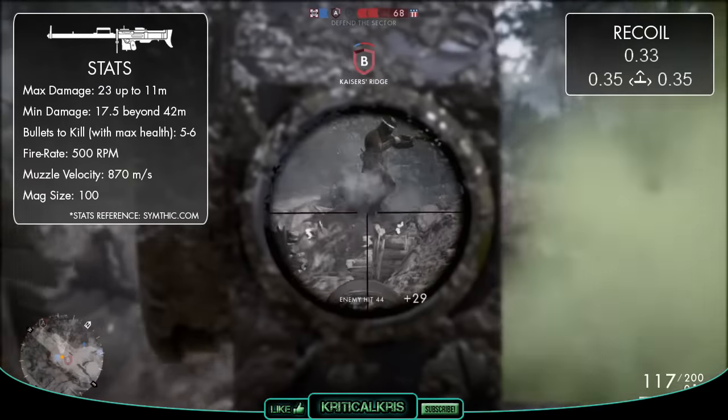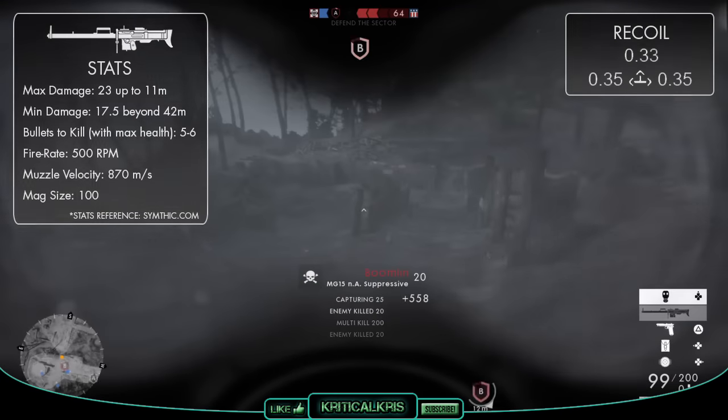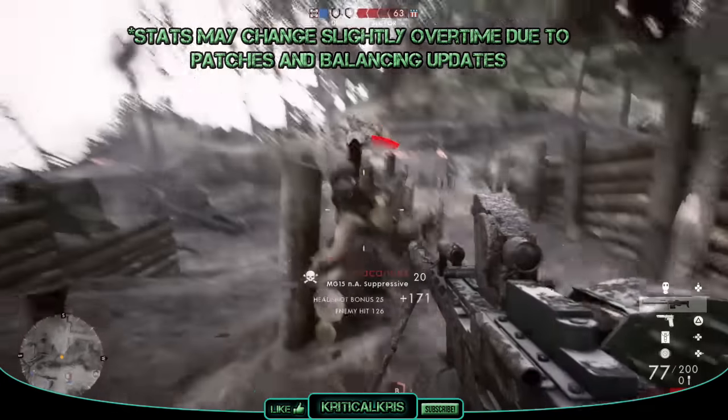Despite all of this though, the MG15 actually has the quickest muzzle velocity of all of the support weapons, shooting each round at a speed of 870 meters per second. So at least you won't have to lead your target's movements very much, as those bullets are gonna travel pretty quickly through the air.